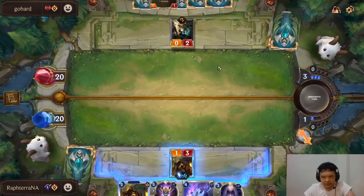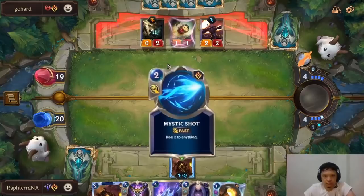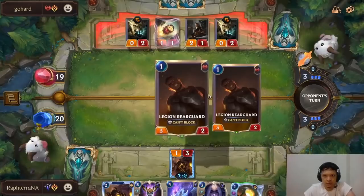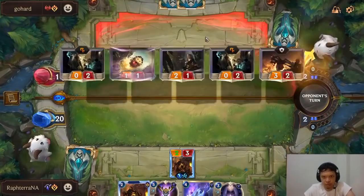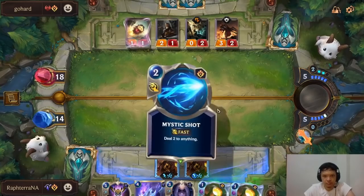Nice, good draw. I'll do Mystic Shot now so he doesn't increase the attack of the others. It doesn't make much of a difference whether we defend with one Ballistic Bot or two. I want him to not attack with the Flame Chompers. We get to kill one Flame Chomper — pretty big. If I summon the Ballistic Bot, he simply drags both with Flame Chompers and we don't kill anything. I might as well go with that. I'm going to go lifesteal probably, but let's pass priority first and see what he does.